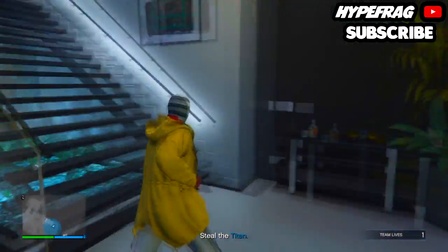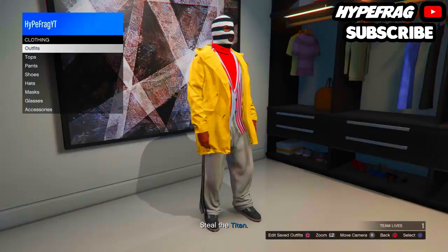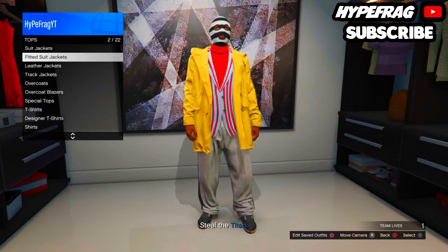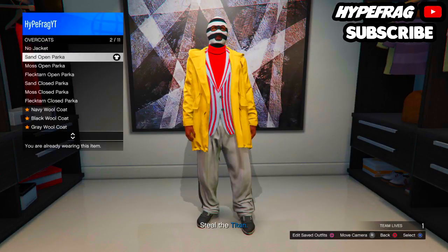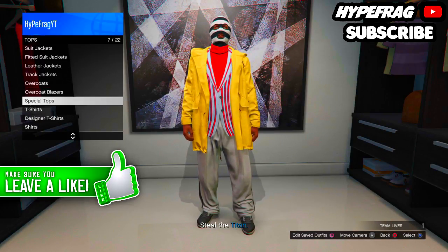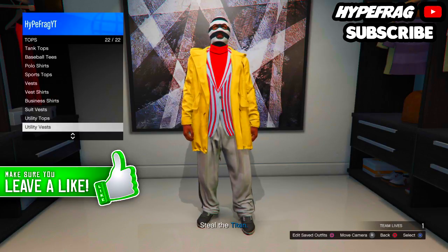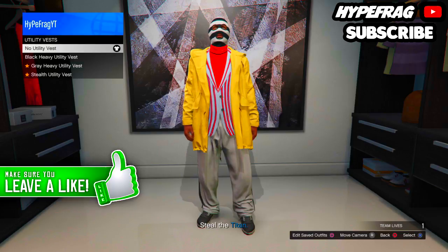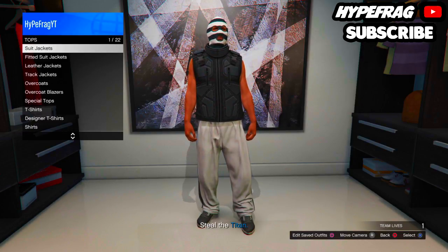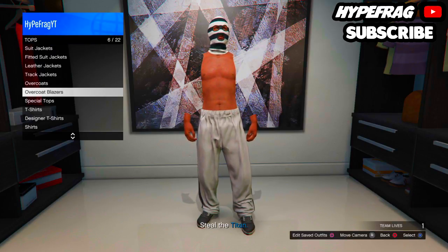Now that you are in your apartment, make your way over to your clothing area where you can change your clothes. Go over to tops and apply the black utility vest — you need the black utility vest for this. Once you've got it on, go to overcoat blazers and select no top. You'll notice your back and arms are now invisible.